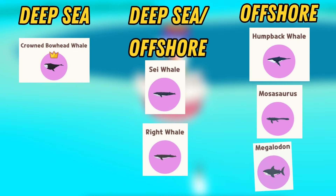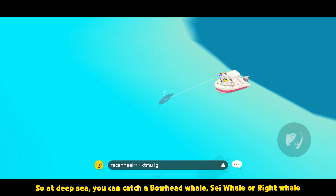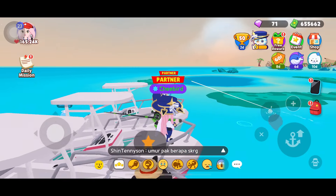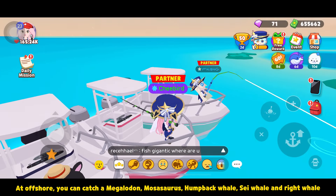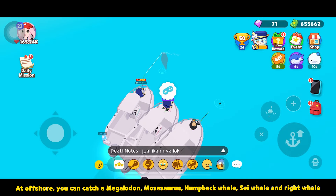Now that you know the areas, these are the fishes that you can catch at these spots. At deep sea, you can catch a bowhead whale, sei whale, or right whale. At offshore, you can catch a megalodon, mosasaurus, humpback whale, sei whale, and right whale.